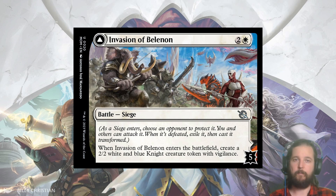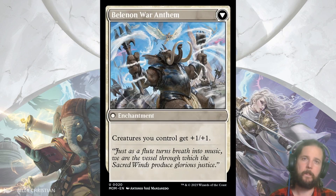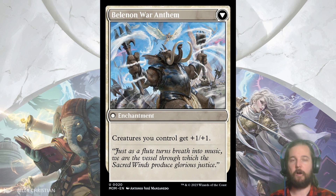Invasion of Belanon creates a 2/2 white and blue knight with Vigilance. In general, I'm interested in battles that give relevant benefits without having to be flipped, within a range of 1 additional mana. So for Invasion of Belanon, you're paying 3 for a 2/2, which would normally cost around 2, so it passes the test. The flipped side, Belanon War Anthem, gives all of your creatures plus 1, plus 1. There are cards like War Historian or War Trained Slasher that are specifically good at attacking battles to make it a little less costly, but you'll still have to evaluate your deck's strategy and board state. Decisions like this are what will differentiate good from bad players, and I love it from a game design perspective.